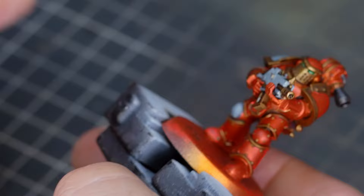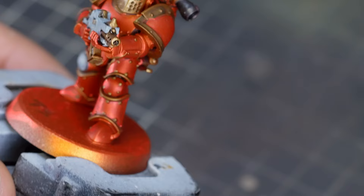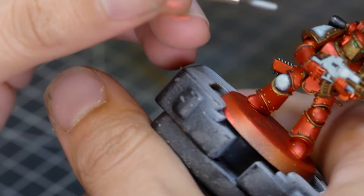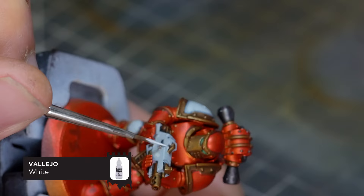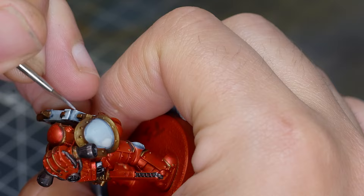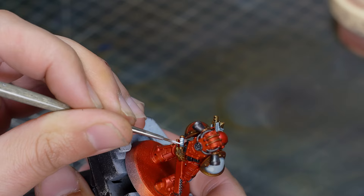I filled in these eye lenses with Celestra Gray earlier and now I'm going to wash over them with Biel-Tan Green. This is a super simple method for painting Space Marine eye lenses - the wash will naturally sit in the recesses and be a darker color, so it'll look like you've done some highlights when really you've just done one little dab of wash. Now we're done with our washes. I'm going to clean up the white areas with Celestra Gray again - just one more really thin coat - and then give it a nice thin edge highlight with pure white, picking out the hard edges of the bolt gun casing and some minor highlights on the chainsword handle.